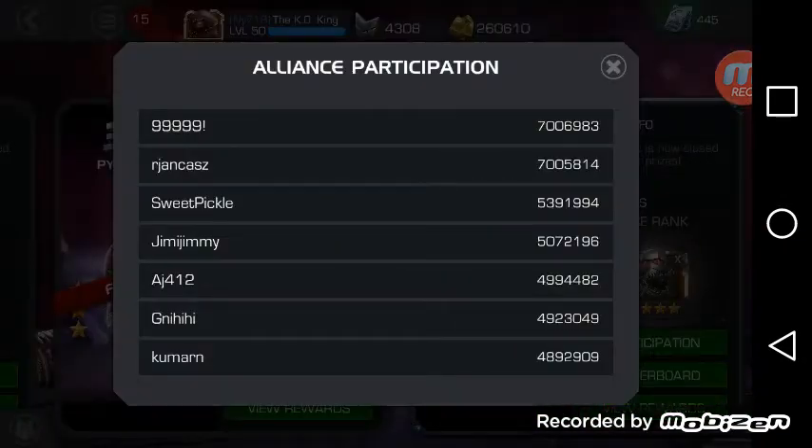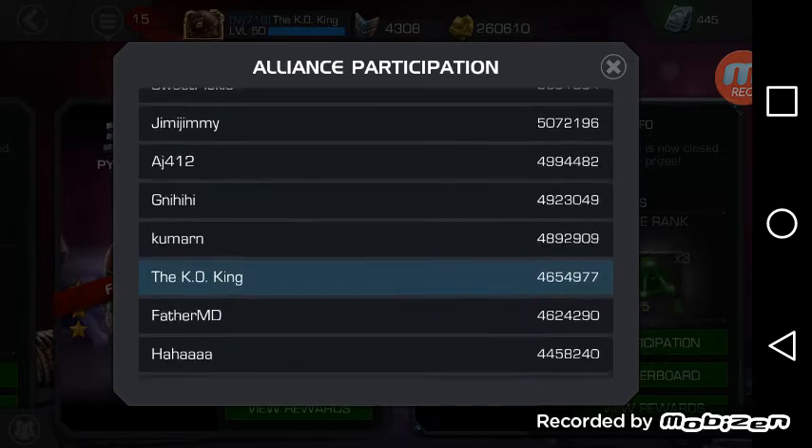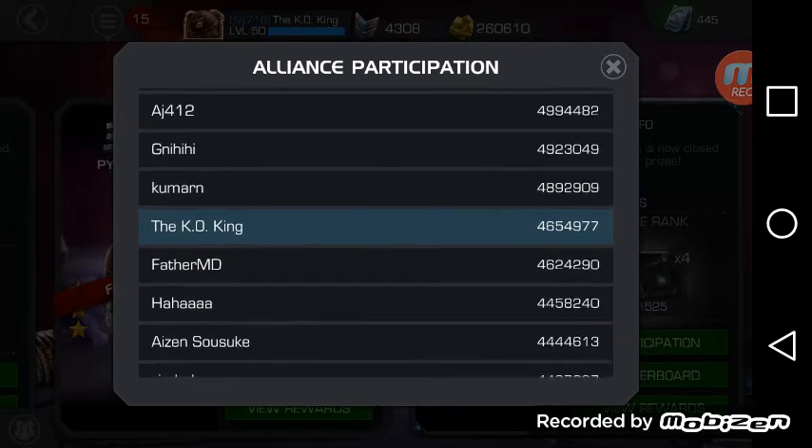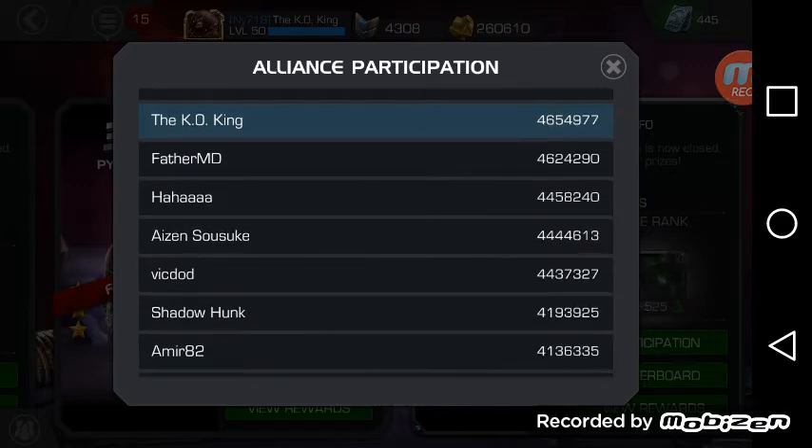Participation: Rajon and 5'9 came in first place with $7 million — I'm going to call that one a tie. Even though 5'9 won, Rajon kind of killed it. Sweet Pickle, Jimmy, AJ. There he is — right above Father MD, and he started a day late. Your boy, the KO King, came right above the leader. And I gave him, seriously, like an 18-hour head start.